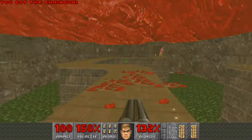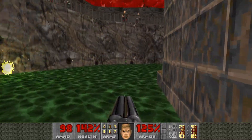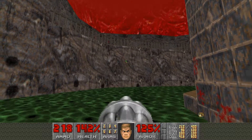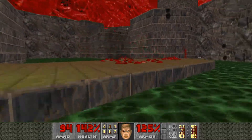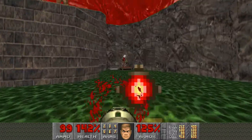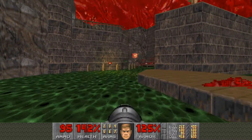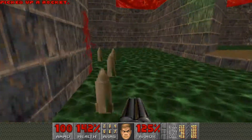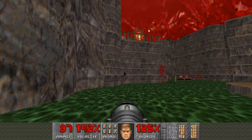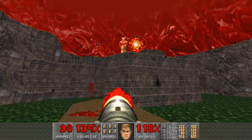Now get your Super Shotgun and trigger this platform to fall down by walking forward far enough. Get these Specters — also be aware of the Shotgunners up top. Get some more Specters; you really don't want them to surprise you and bite you. Get these Revenants — I've been killed by these Revenants a surprising amount of times. If you just underestimate them, they actually can kill you, so I like to take them out pretty quickly. Take out the Arachnotron, take out the Baron of Hell — if you don't miss as much as me.